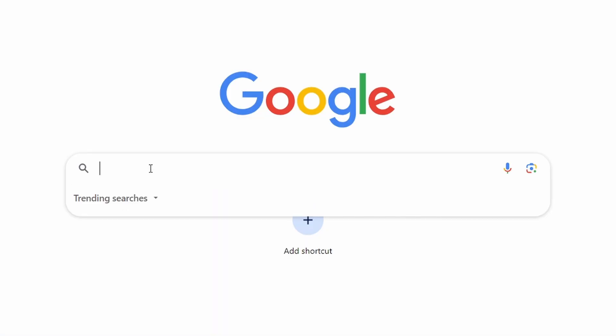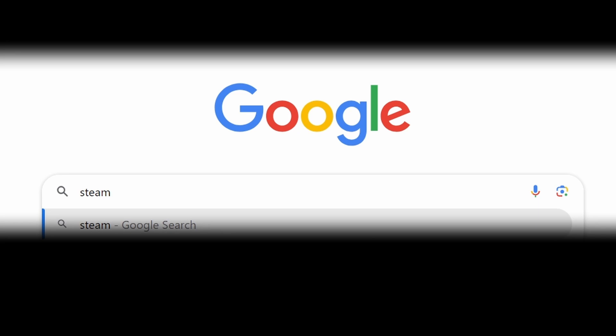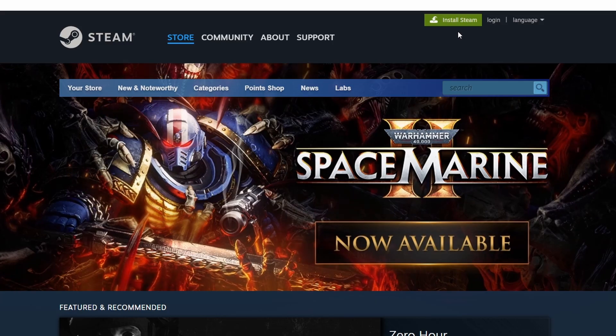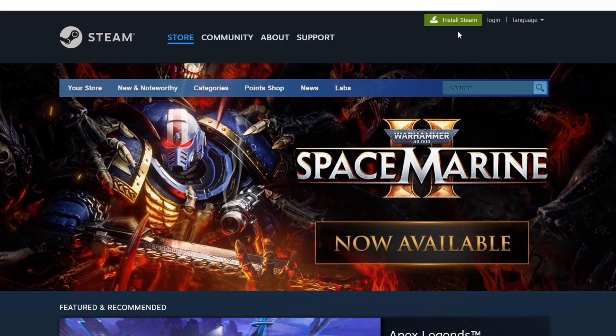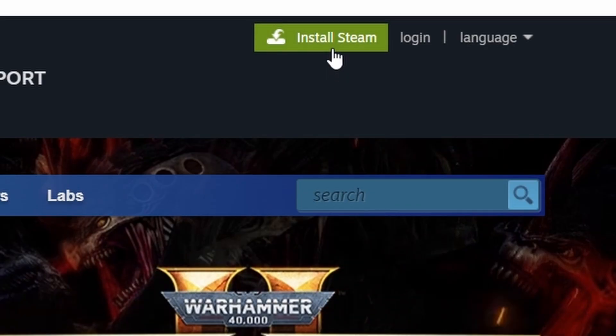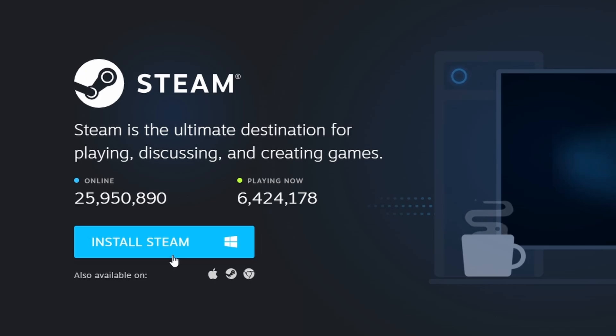First, make sure you have Steam installed on your computer. Steam is a popular platform that allows you to browse, download, and play tons of games. If you haven't installed it yet, visit the official Steam website. In the top right corner, you'll see an Install Steam button. Click on it and follow the instructions.